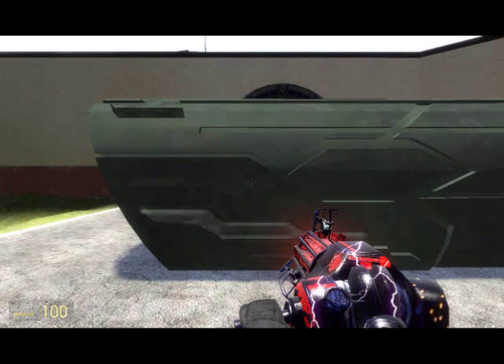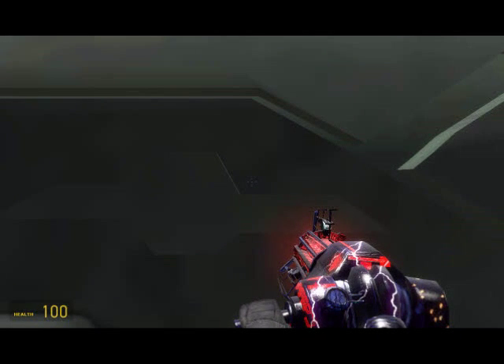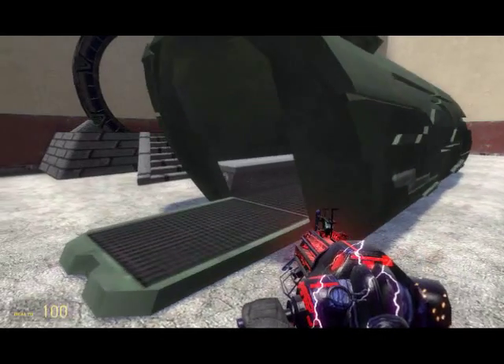So I'm going to answer all of these questions for you. Now, to open the Puddle Jumper, you're going to want to go to one of the sides — not the back — one of the sides and press E, and that should open it.